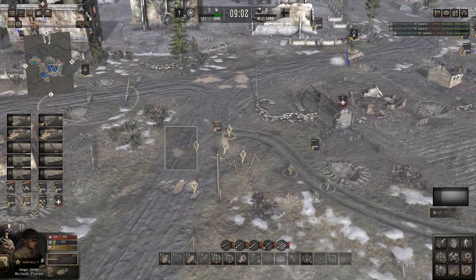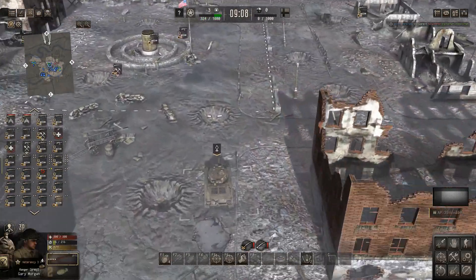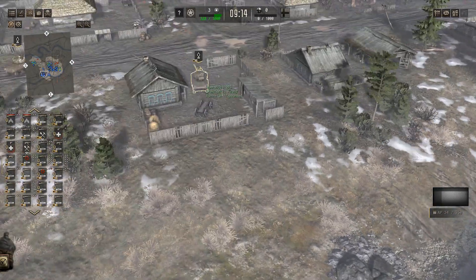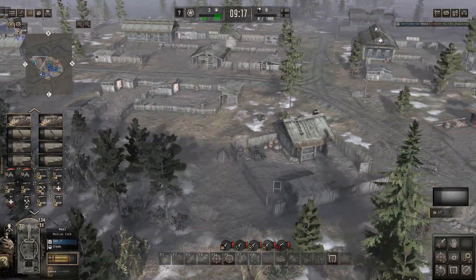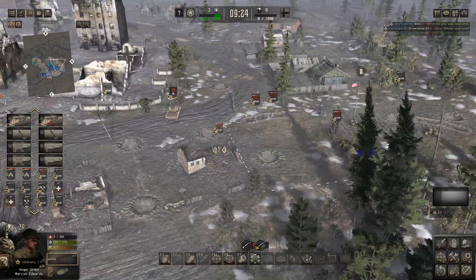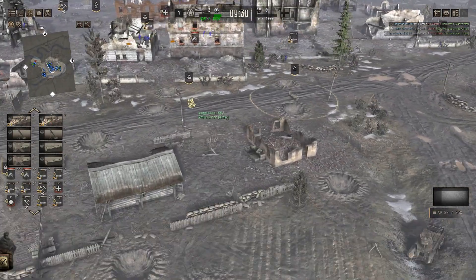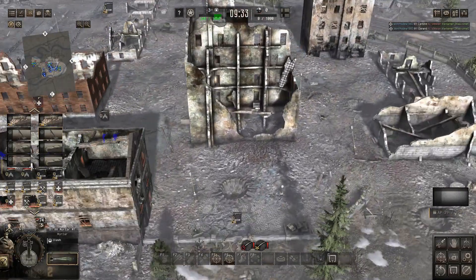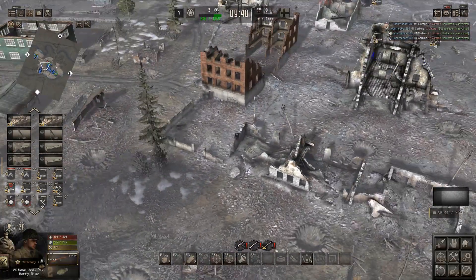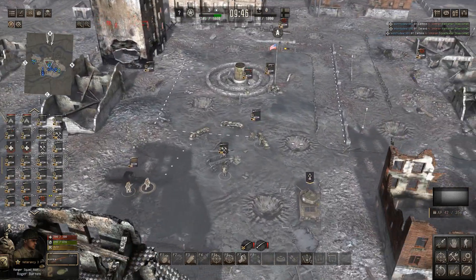Tons of troops coming now. We've got the sandbags and that wall built — should be enough. Sherman pushes up. There's tons of troops now — where's the rest of them? That's a mortar, get another mortar set up there with an ammo crate. There's a lot of troops on the flank as well, push the middle ones up. Get some into this building — and the other three get on the lower level.